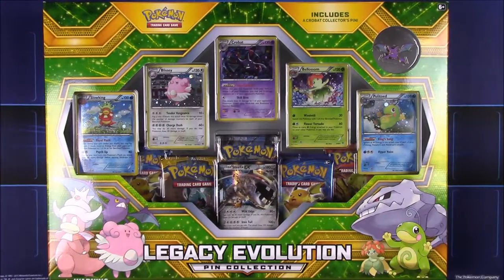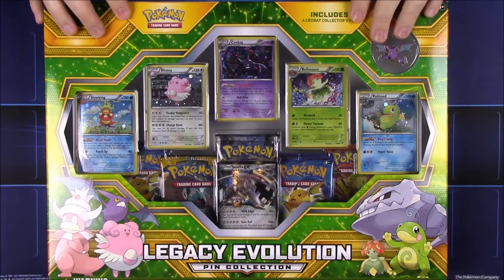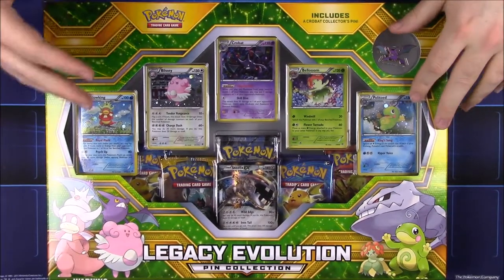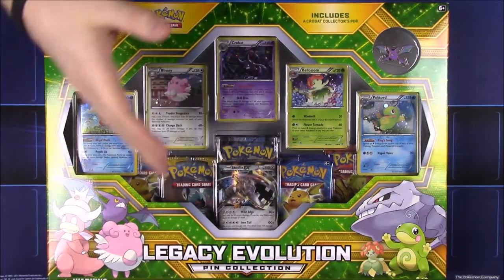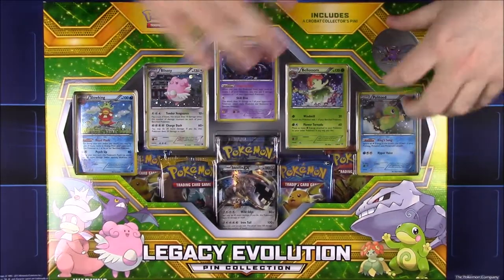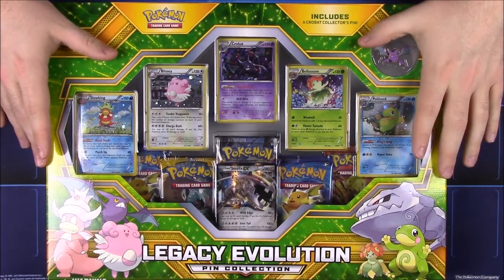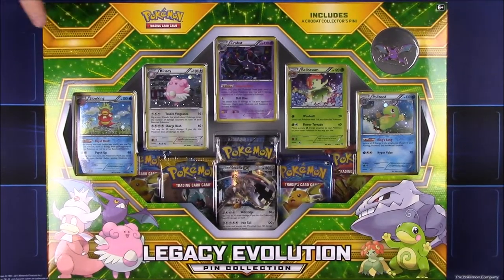What's up guys, Awesome Nerd Show here back again doing a Pokémon card unboxing. This time we have this new Legacy Evolution pin collection. I've never seen this before — usually with a lot of the boxes I see other people open them or see them when I'm looking stuff up, so finding this was quite a surprise to me.